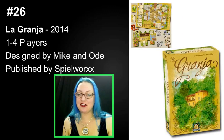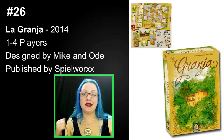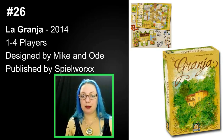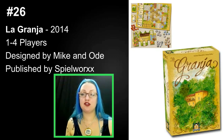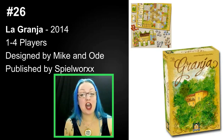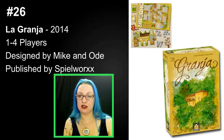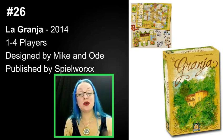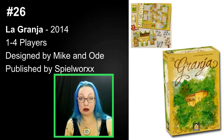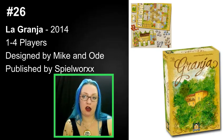Next we have La Granja, which I was just speaking about regarding the dice selection. La Granja at number 26 is a 2014 title from Spielworxx publisher. It was also done by Pearl Games and brought over here by Stronghold Games. The designers are Michael Keller and Andreas Odendahl — they have their full names on the box but have since shortened them for us. This is a one to four player game, and from two to four it is perfect and fabulous.